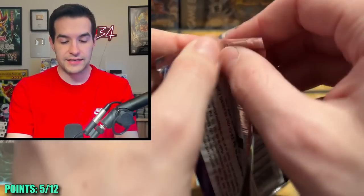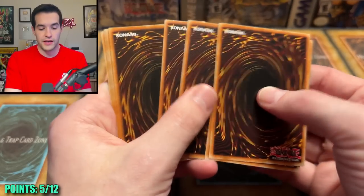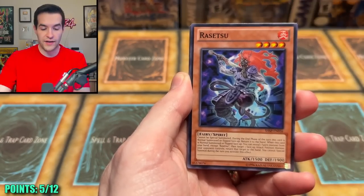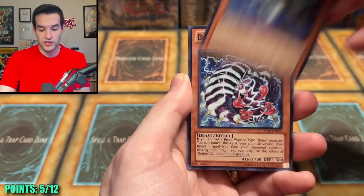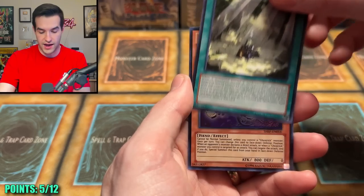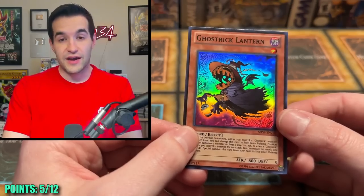Shadow Specters, come on older packs — bless us with something good because so far you ain't doing nothing. Arm Protector Dragon, Survival, Resetsu, the Blue Dustin, Mullis Spoon, Bujingi Centipede, Secret Sanctuary, and a Ghost Trick Lantern — which is a foil, but it doesn't count for any points.